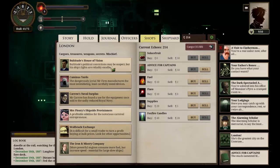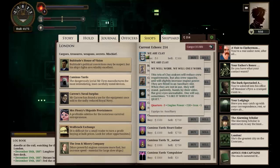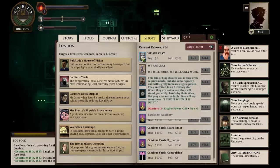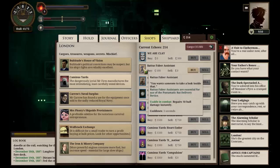We definitely need more power. 'We are clay. We will work. We will only work.' This trio of clay stokers will reduce crew requirements but also crew capacity, and will slightly increase engine power. They are fitted into an auxiliary slot and when not in use they will stand patiently, hands by their sides, flat gray eyes unreadable. One will say sometimes: 'I like it when it's quiet.' I am willing to bet that is a tribute to the late, great Sir Terry Pratchett — anyone who's ever read his books will miss him. We can't buy a ratus faber assistant — it's a bit of a waste of time for us.